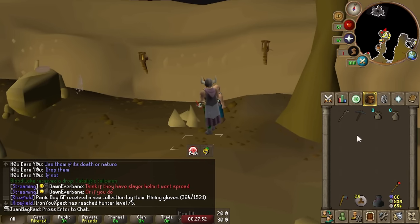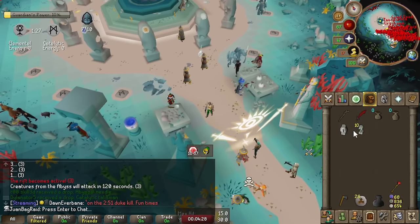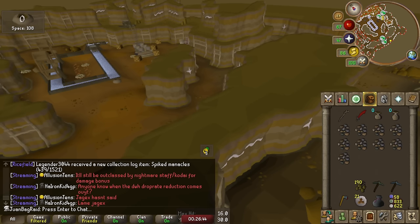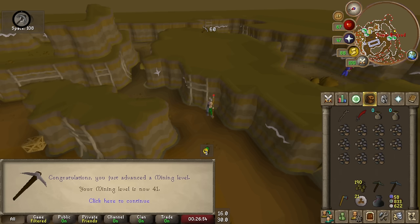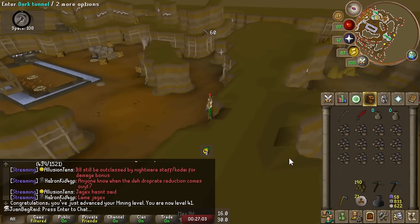One of our most expensive purchases yet. I probably shouldn't do Guardians of the Rift yet because I need to get my mining level to 41 first. Holy shit - they added so many ore veins to the entire Motherlode Mine. There's definitely no issue finding spots ever again. I just hit 41 mining, and there's calcified rocks too - that's for the future.